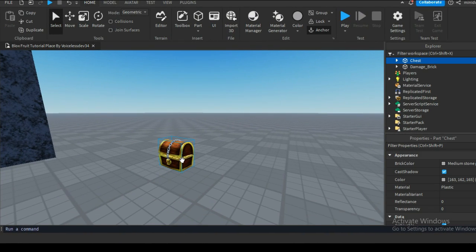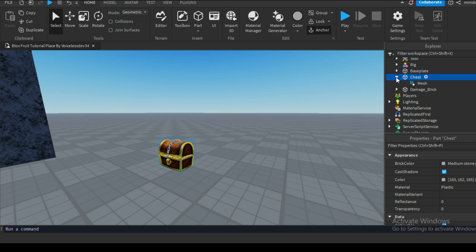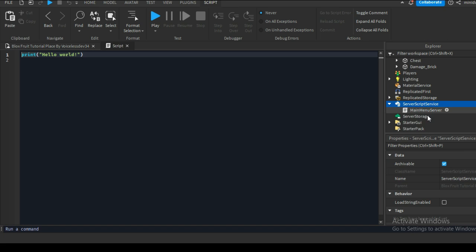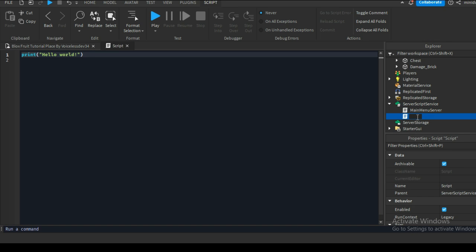First you need to get a model from the asset store or make one. Then create a new server script inside the ServerScriptService and name it LeaderStats. What we're gonna do is make a new leader stats for our currency, just like in Blox Fruits.